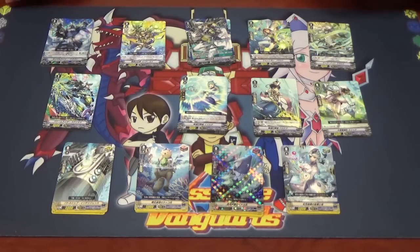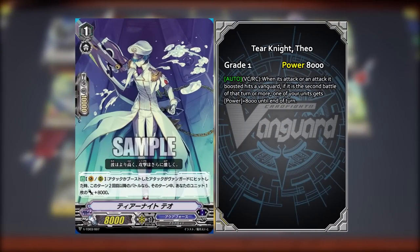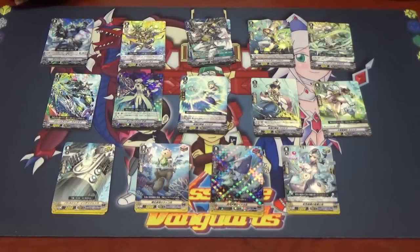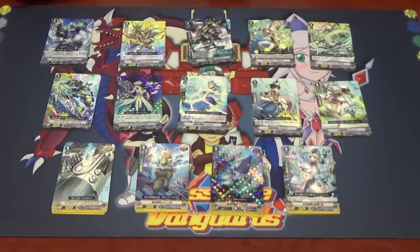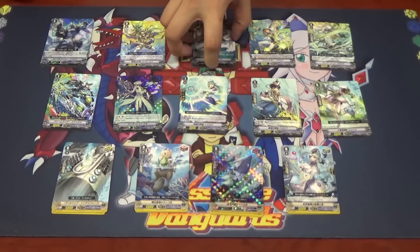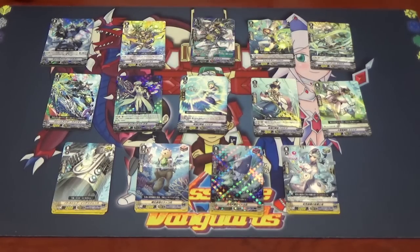Next is Tear Knight Theo. He has a Vanguard and rear-guard skill: when this unit attacks or boosts an attack that hits the Vanguard, if it's the second battle or more, choose one of your units and it gets plus 8k power. That's a lot of power and a really good Grade 1 to have. This really encourages a very rush-based style of play, which Arcoforce is known for.